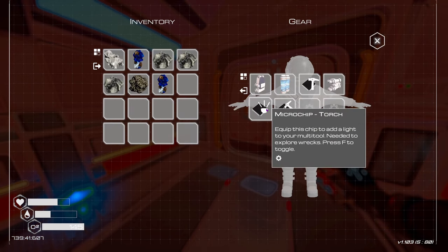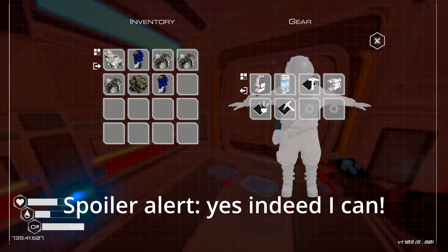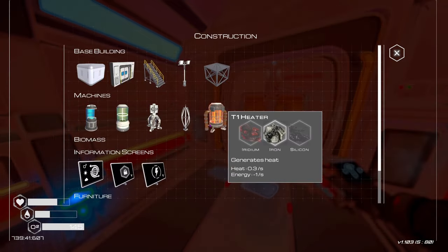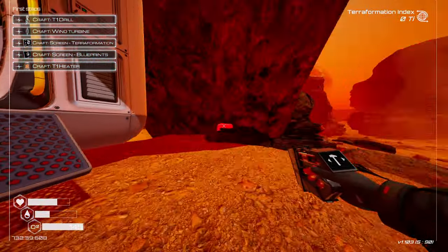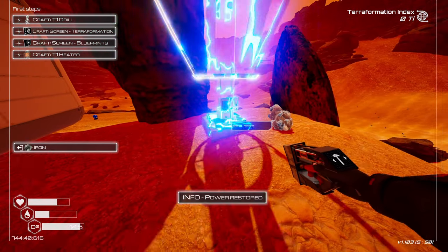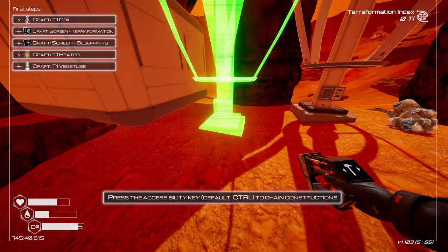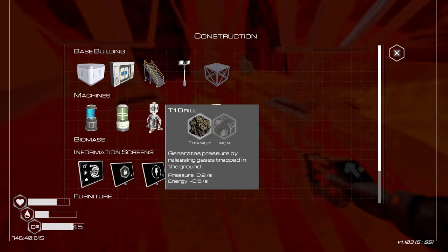I wonder if I can use the deconstruction tool to salvage this little base. Then I could theoretically keep going until I find somewhere I really want to put my base. What else can we build — a wind turbine that generates power. Let's generate some wind turbines to get terraforming started. Power restored — I was already running out.